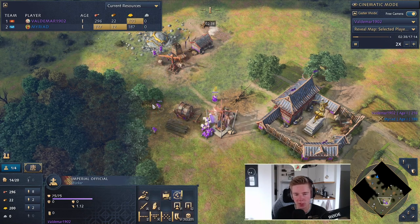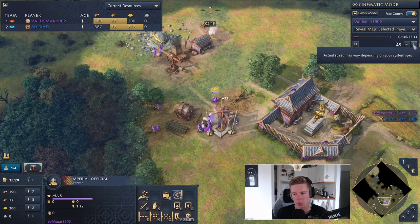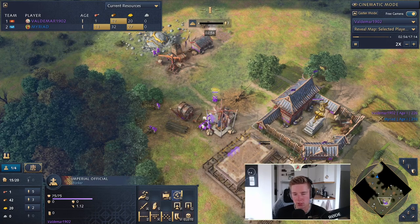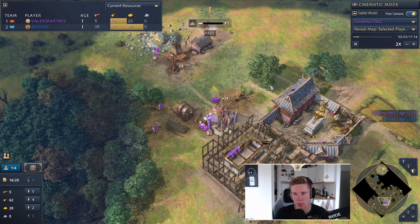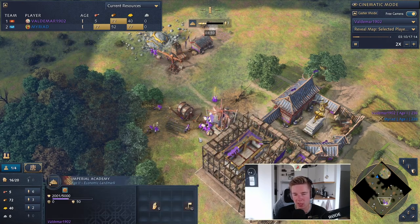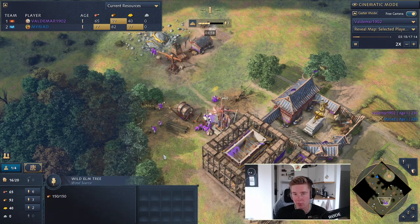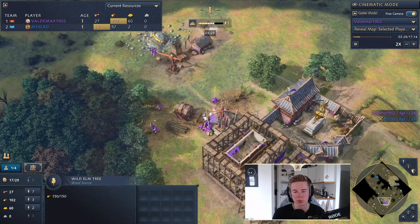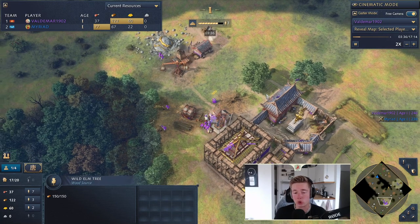Now with three villagers on wood, we're going to rally back to food and keep doing that until we have Song Dynasty — which means building two of the landmarks: the imperial academy and the barbican of the sun. When you've built the imperial academy I recommend taking two villagers off the mill and putting them on the wood line if you're under pressure, so you'll have five on wood and get the barracks out quicker to defend against possible knight raids.